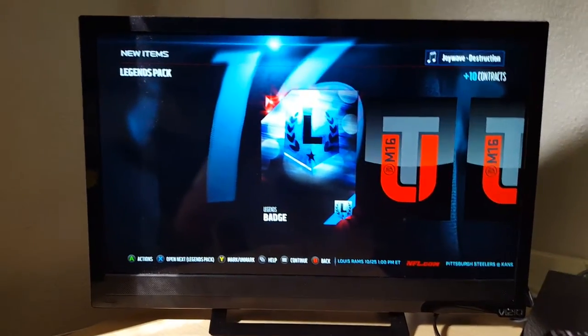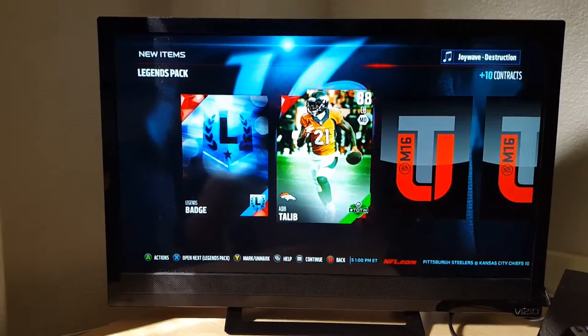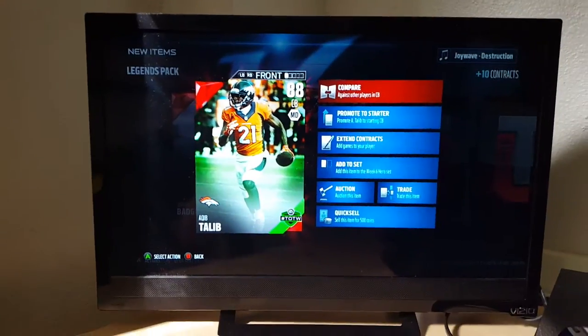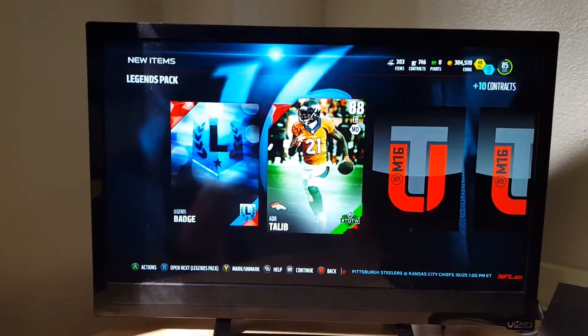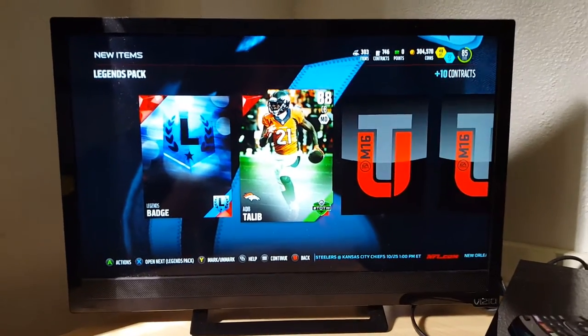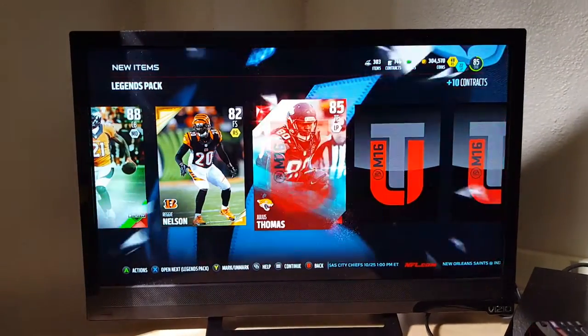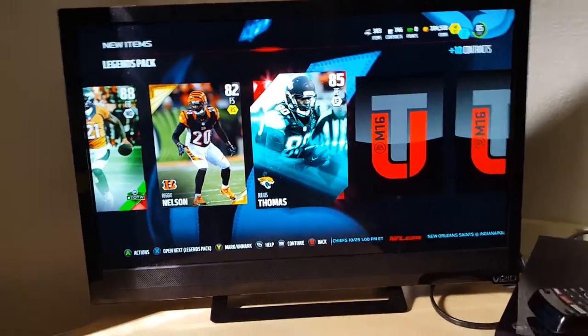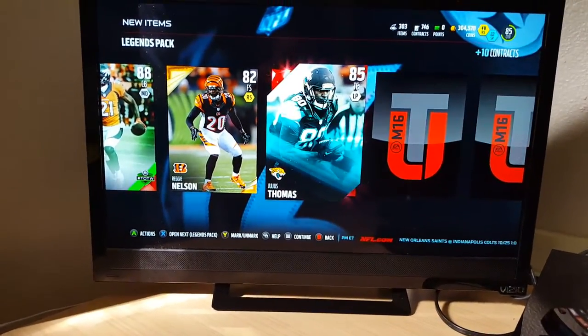Right now we get a legend pack, start off the pack opening — oh baby, let's go! We got a Claim to Leave — I told you we are getting great pulls! That's like a good 50-60k pull, baby. Let's go, this pack opens good. Oh, another high 80 — we got two elites, let's go! Julius Thomas!